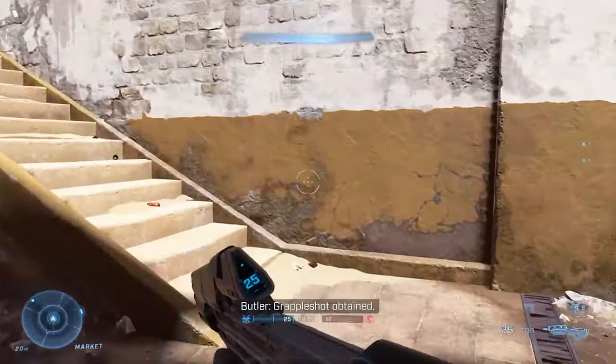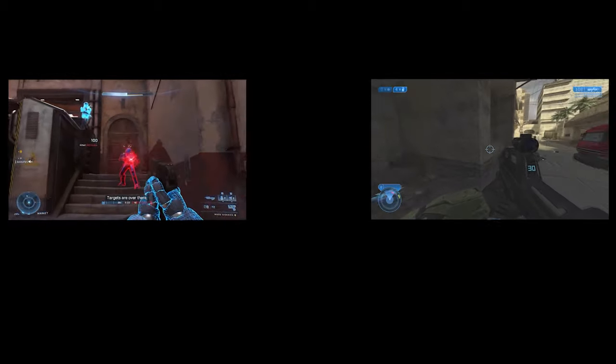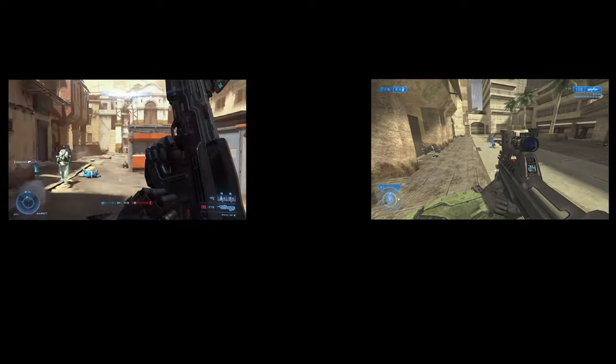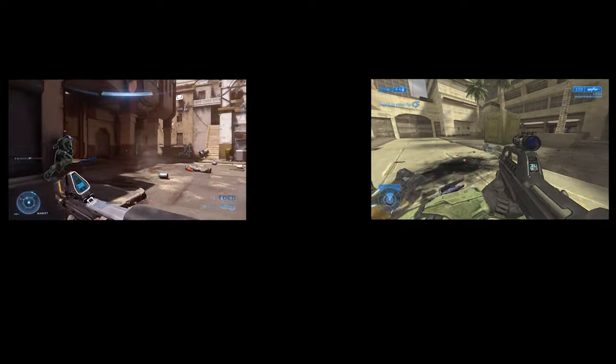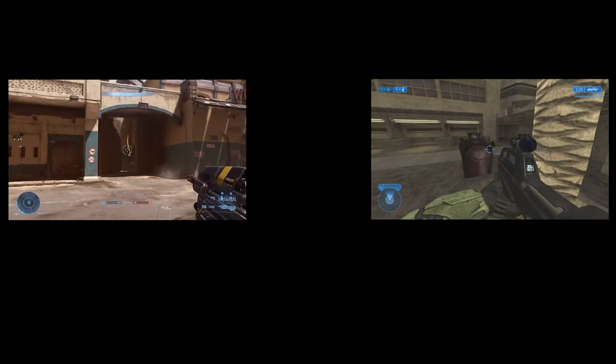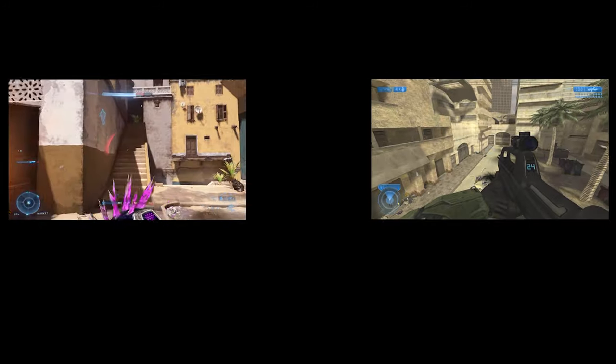If anything, the only thing 343 are trying to take inspirations from is good old Halo 2 — at least that's what they're doing here. If you look at the footage side by side they do look alike. Maybe other maps that haven't been reviewed yet could potentially look generic or Call of Duty-esque — we don't know, time will tell. But so far, of the three maps in Halo Infinite, I'm quite happy with what we got.